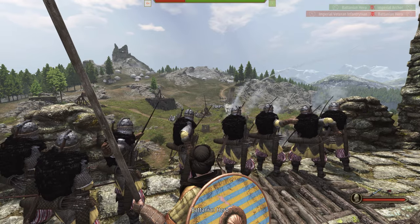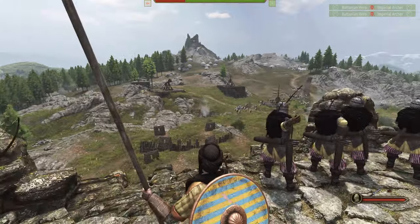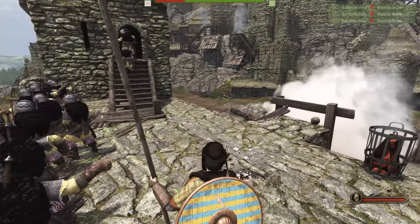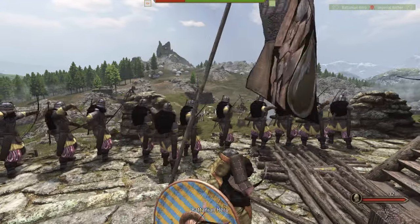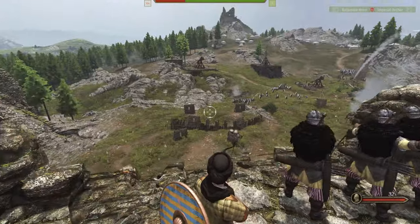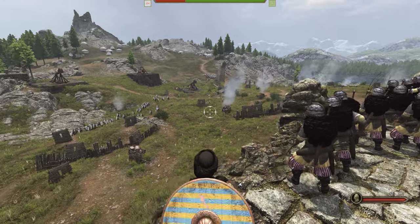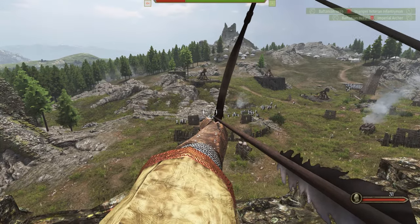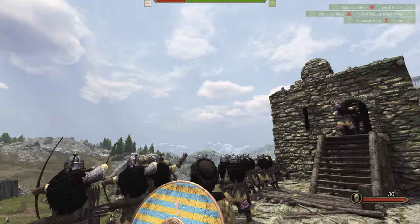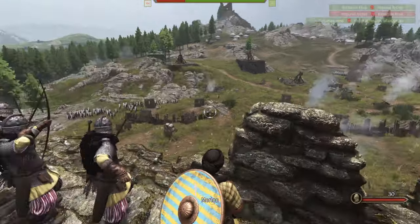Alright, so back again for round two. We have depleted the numbers quite a bit now — it's going to be 200 up against 500. Holy crap. So we have lessened the amount of archers, so I don't think they're going to be breaking as early as they did previously. But we will still be able to weaken them quite a bit. Those trebuchets are something to fear, man. Insane.